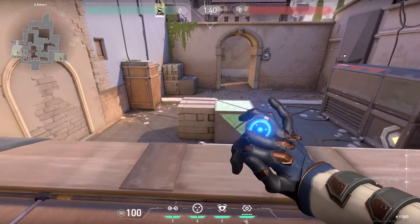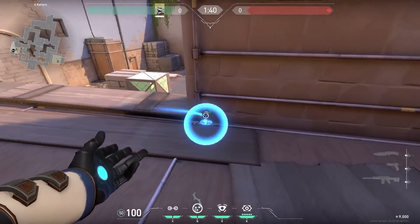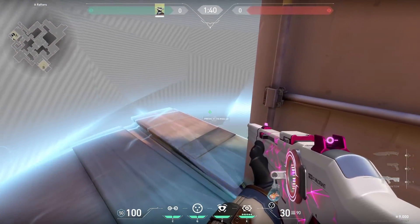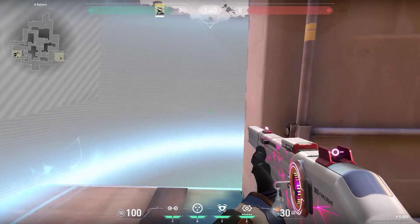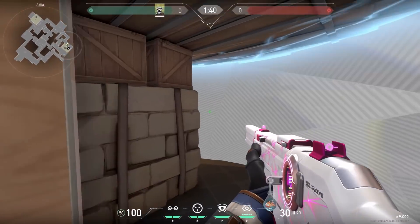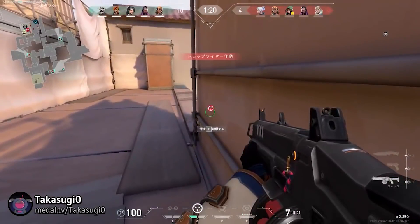Now a quick Cypher trick on Ascent. If you're bored of always doing the same setup, try this one. Place your trap on this box and then the cage next to the wall on heaven. There's a high chance that the enemies don't expect your trap over there, and when they walk through it, easy kills for you. On top of that, your cage is a very nice tool for the retake — activate it, you can jump to heaven and clear the site from heaven. Very good.